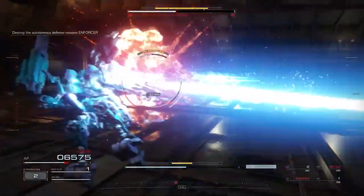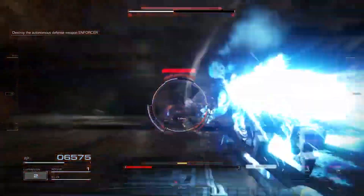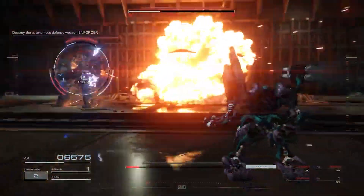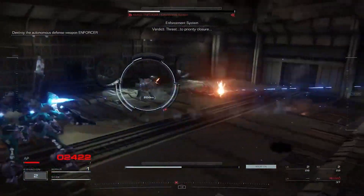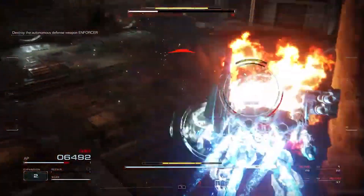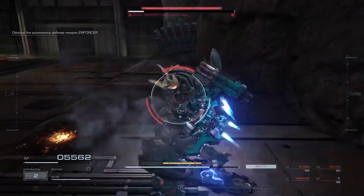My advice would be to go very aggressive with trying to stun him and do as much damage as possible, because if you let him stick around he is gonna hit you and it's gonna hurt really bad — all of his attacks are very damaging. Best of luck to you, and I hope you have an easy time taking out the Enforcer. It didn't take me too many tries, but he was a pretty fun boss fight.